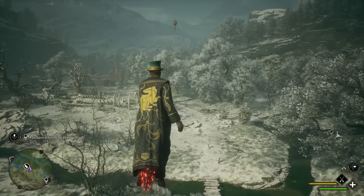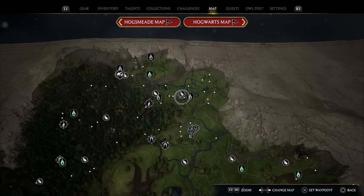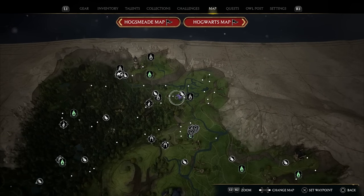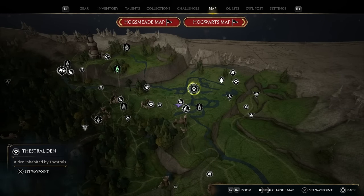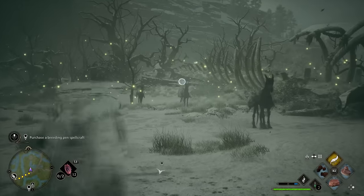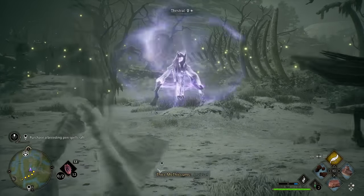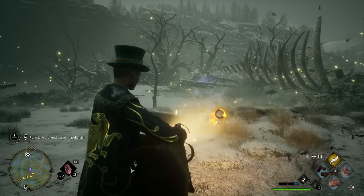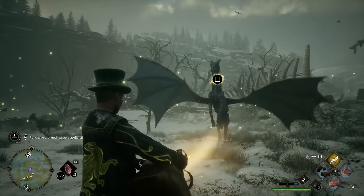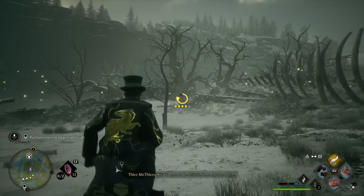Thestrals aren't easy to find. If you open up your map, we're going to need to go quite far north of Hogwarts to this north right corner, and if we zoom in on the map in this little swamp-looking area, there's going to be a Thestral den. Right there is actually a shiny Thestral. What you can do is use Levioso on them and then hit them with the Nab-sack, and just try to do this as quick as possible. You can Levioso them again if you need to, and just chase them down.